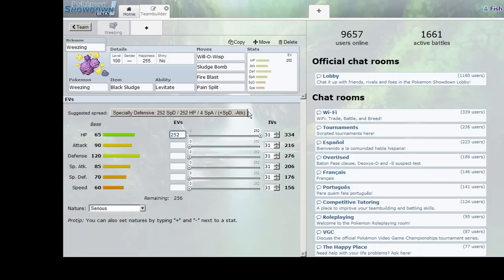For EVs, we obviously want maximum HP. Although it recommends specially defensive, that's because we have Will-O-Wisp, but we don't want that — Weezing is our physical wall. We're going to get max HP, 252 on Defense since he's our physical wall, and boost that with a Bold nature. We'll put the leftover 4 on Special Attack since he'll be firing off special attacks. Alternatively we could put 4 on Speed to outspeed other base 60s, but looking at the tier, there's not much Weezing would outspeed, so we'll leave it on Special Attack.